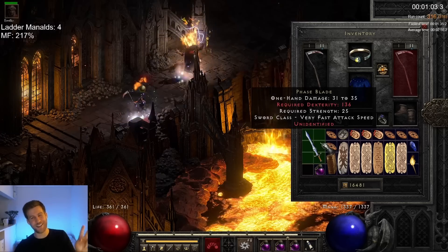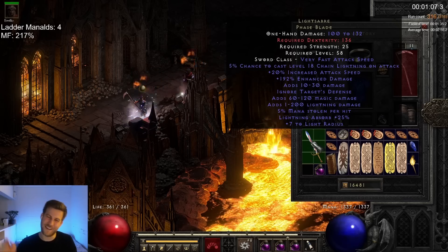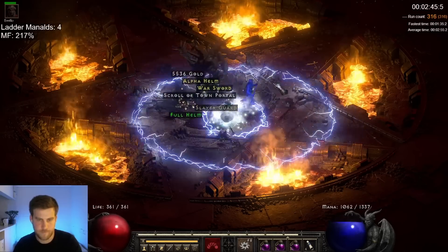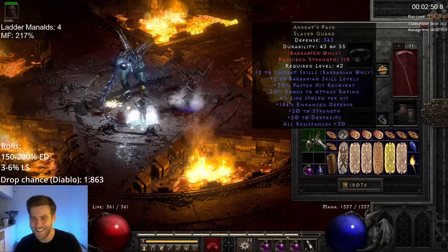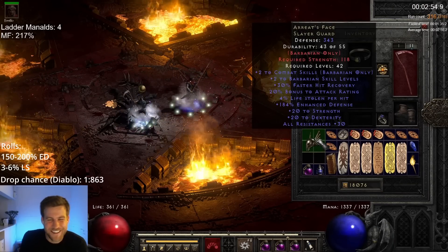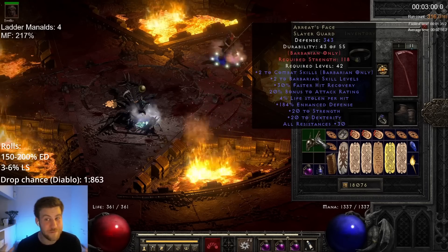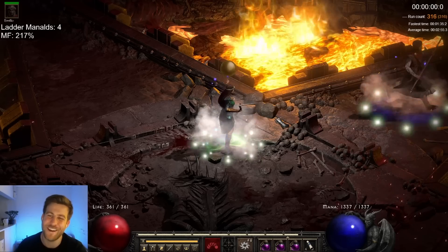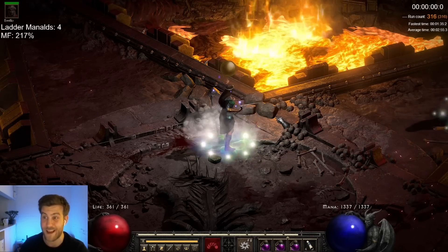On run 316 it felt like the game wanted me to replace Emilio with an Act 5 Merc — first giving me a Lightsaber, then an Arez facet from Diablo with 4 on the lifesteal. I guess we've got half of an Act 5 Merc in one run, but I'm just playing Emilio. Maybe I will get that Act 5 Merc.